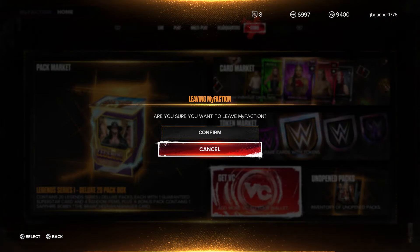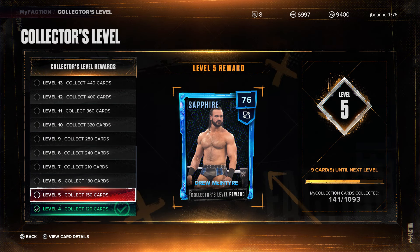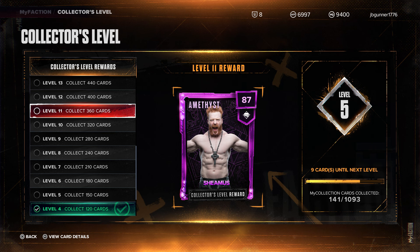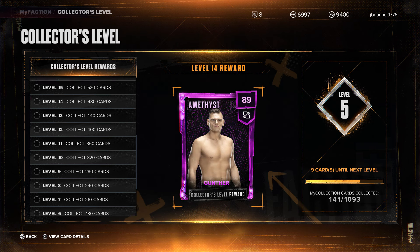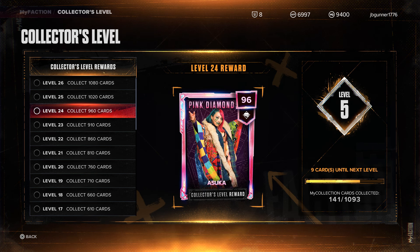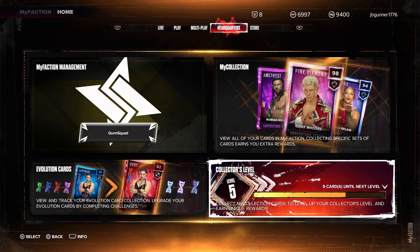Let's see the collector's level — we're level five. We get a Sapphire Drew McIntyre. Ruby Mysterio at level eight, once we collect 240 cards. Right now we're at 141. Amethyst Sheamus — that's gonna be sweet. Amethyst Gunther — that's gonna be so good. Diamond KO, Diamond Sami — that's nice. Pink Diamond KO, Pink Diamond Asuka. So Charlotte's the top reward.